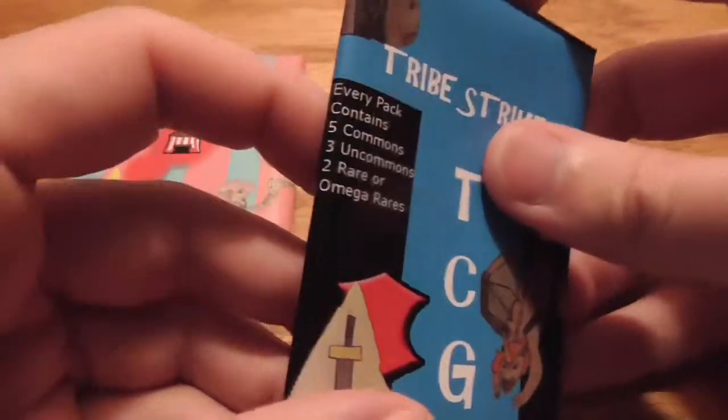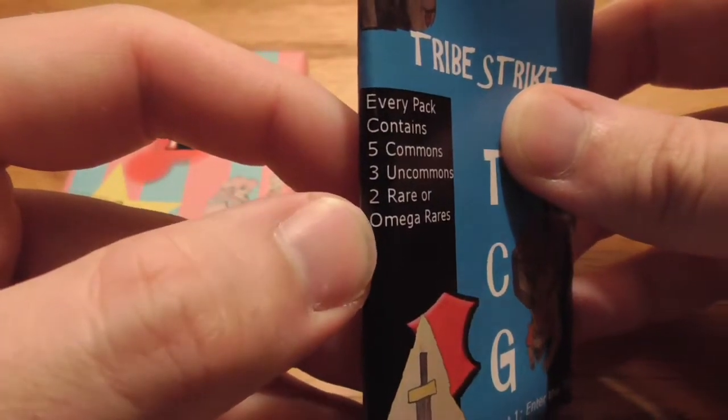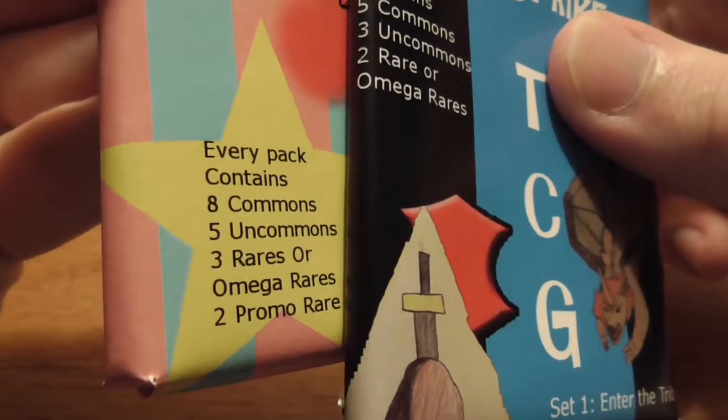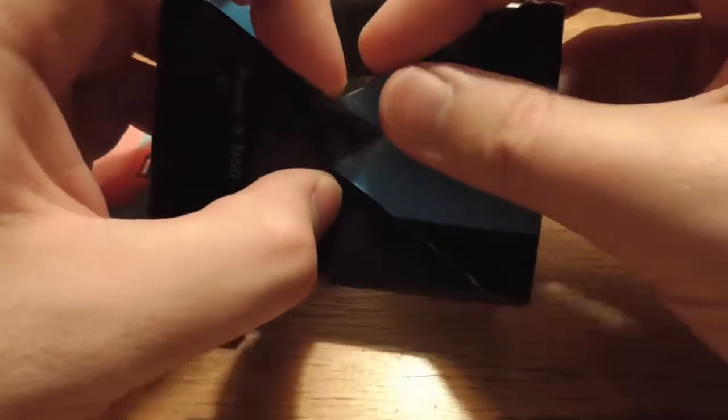Set 1 — these are ten card packs. Comes with five commons, three uncommons, and then two rares or Omega Rares. And then Set 2 packs are eighteen cards. Let's go ahead and take a look at what we got in pack one.